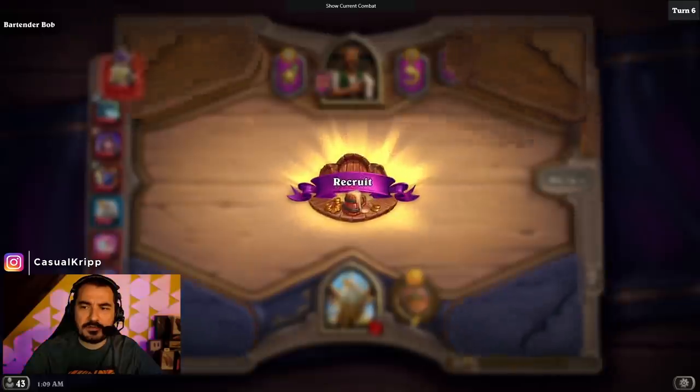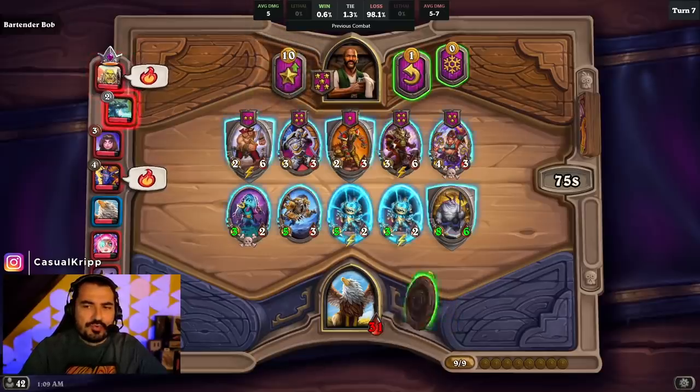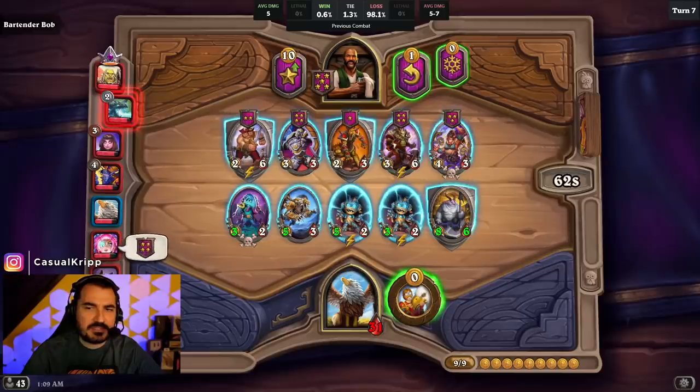Getting it for sub ten and we're going to tavern five for free here. We gotta make this work and we don't have a lot of time — that's the problem. We got mechs, but these mechs kind of suck.